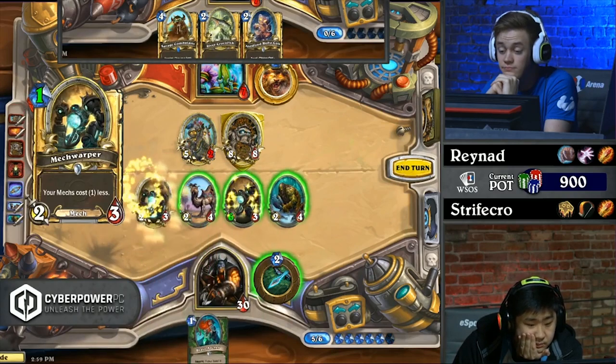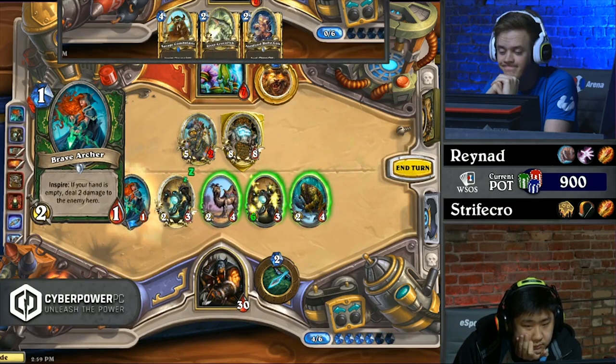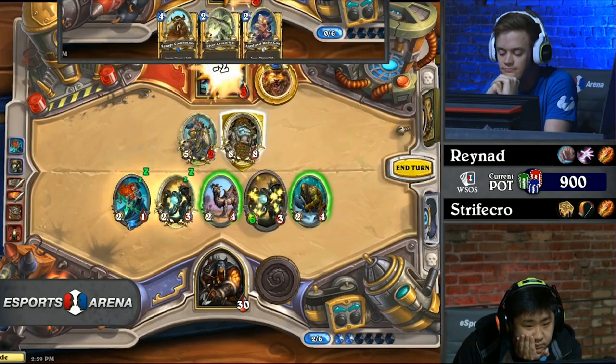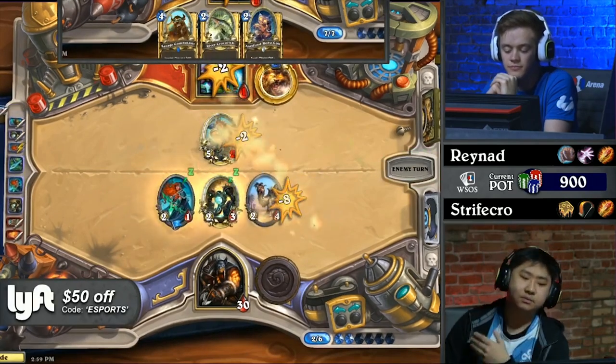So it's going to put Raynaud down to one health. He's going to need to pick up like a heal bot — anything to help gain additional armor. Druid has access to those cards; we could see bites and things like that as well. But the Brave Archer being the last card — that was exactly how Ben Brode designed it.